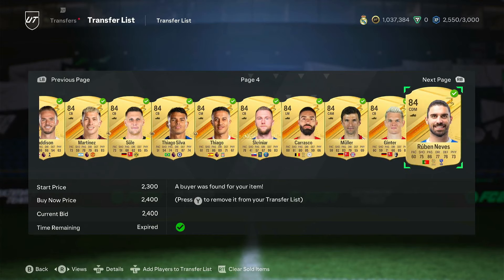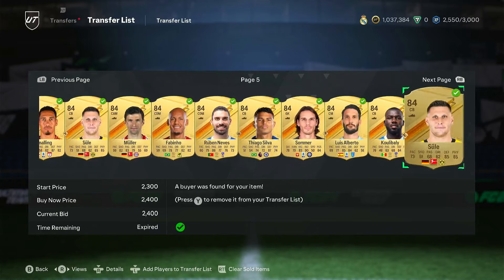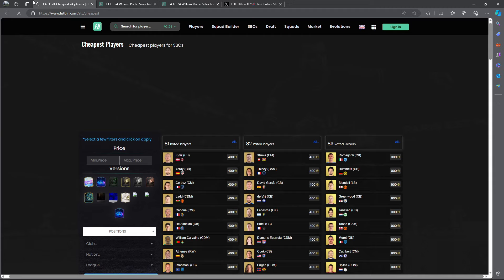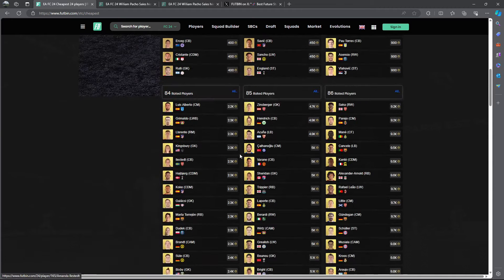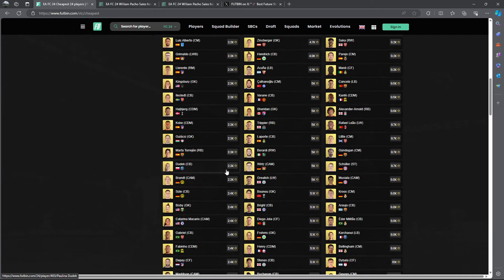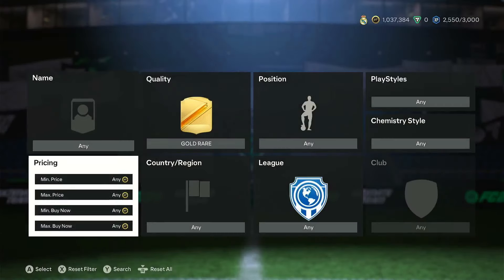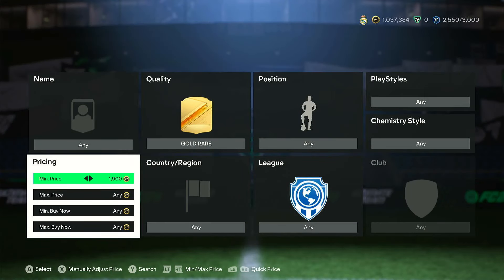You do not need market knowledge. All you need is a filter which I'll give you — go on the market, bid on a few cards, and list them straight away for a higher price than you bought. So let me give you a live example. Footbin says 84s are selling at 2,300 coins, selling instantly at 2.4. I'm going to use quality gold rare filter, with a buy-now of 1.9 to 2,000 coins and a max of 9.9 to 10,000 coins. I want to buy around 1.8 to 1.9 to have decent profit margins after the card sells.